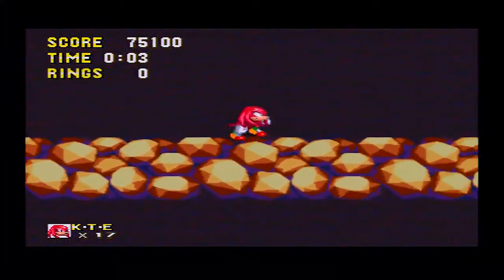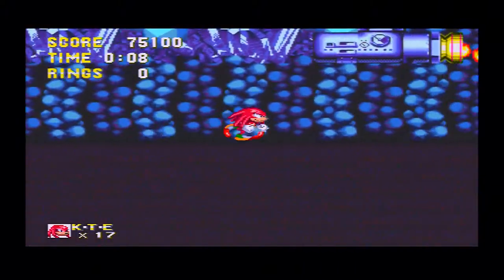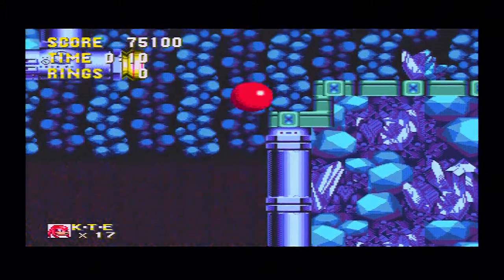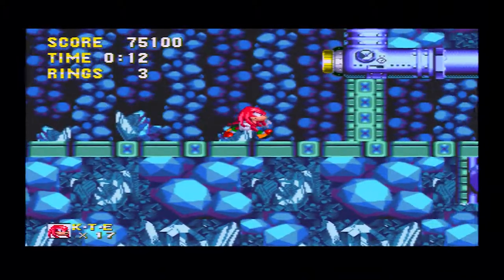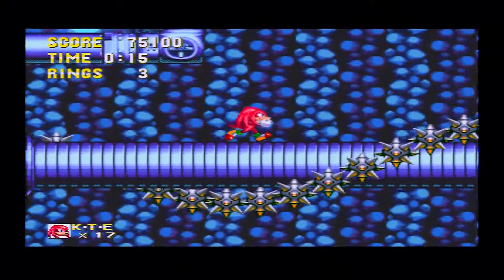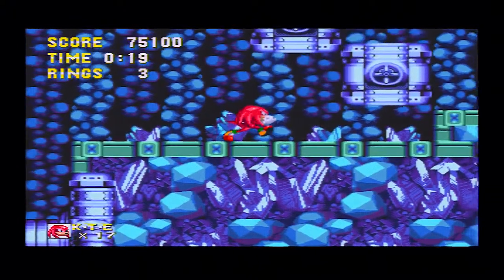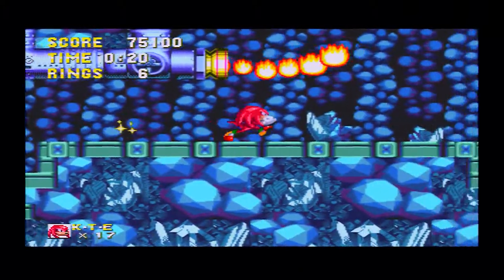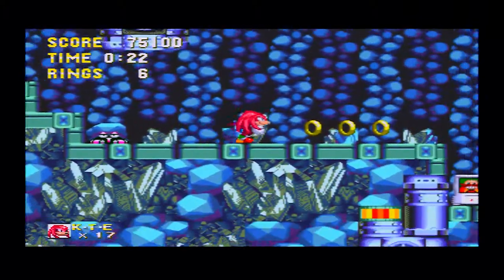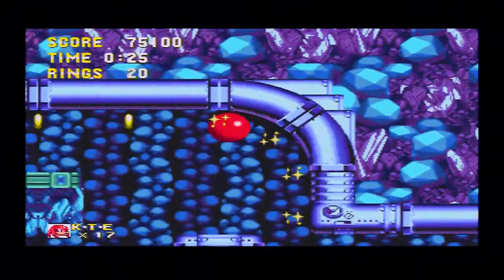It's on to Act 2 of Lava Reef Zone now, which just like with Act 1 is completely different. Knuckles has his own pathway to go — it starts off pretty much exactly the same but it really turns into Knuckles' own thing. And one thing you will want in this particular act is the fire shield. You will need the fire shield in this act.